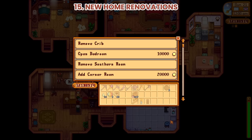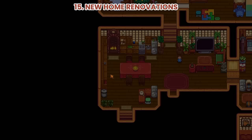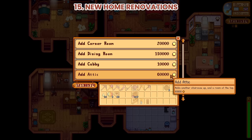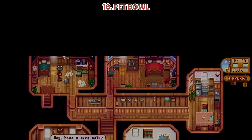Number 15: New Home Renovations. Four new expansions are added to house renovation: the expanded corner room, the dining room, the attic, and the cubby. This is how it looks like if you get all the extensions. Here are the Carpenter's Shop's newest items.